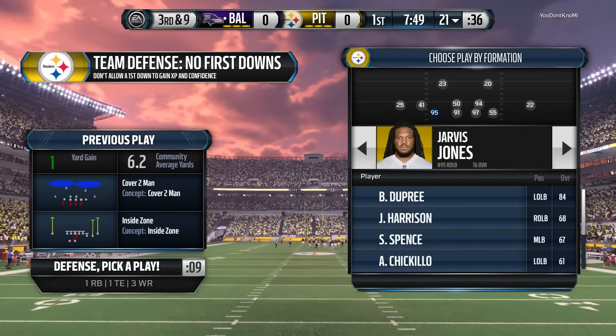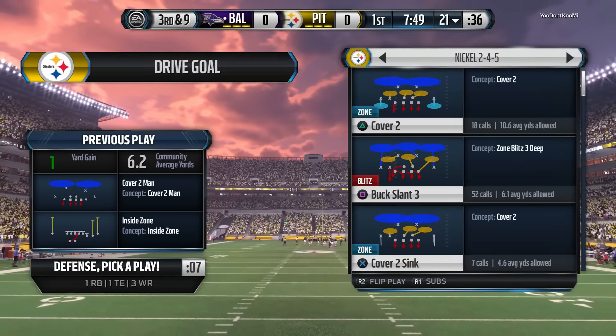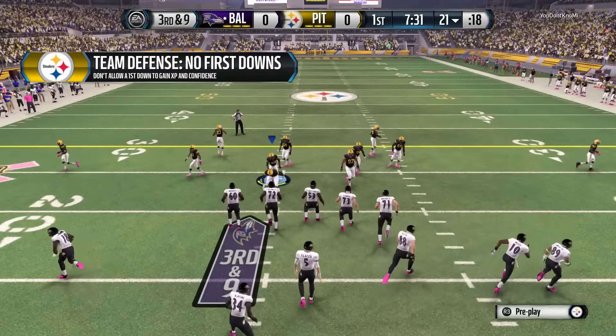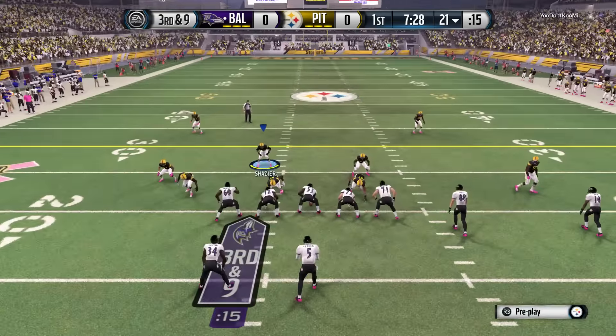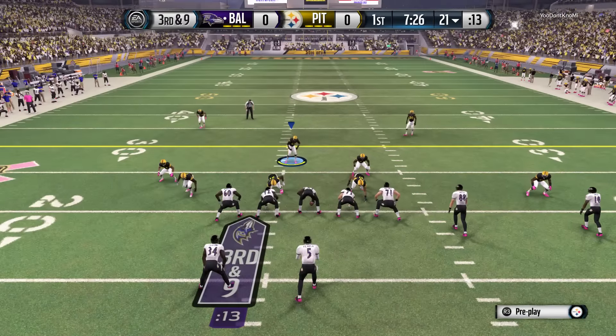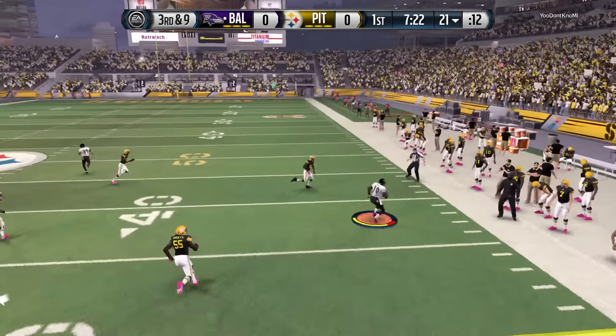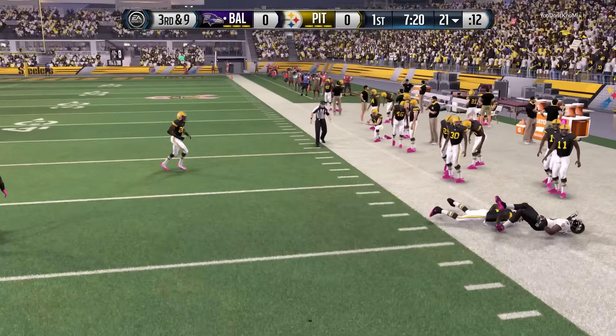He's a linebacker, that's what it says. But what you really need him for is to get to the quarterback from the inside or the outside. Timmons has that kind of talent. The Steelers lined up in the nickel. Third and nine. Ross has got it on a pass that has some heat.